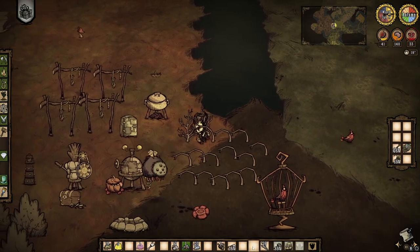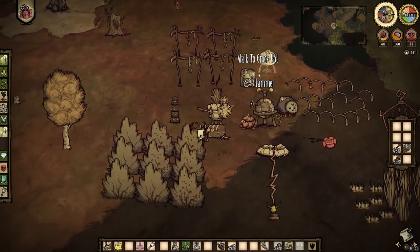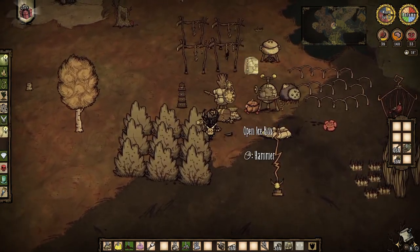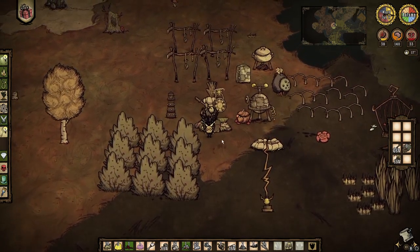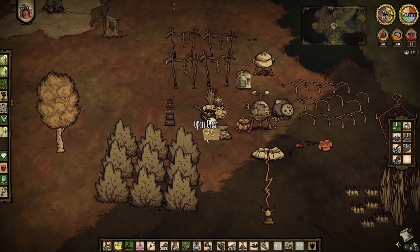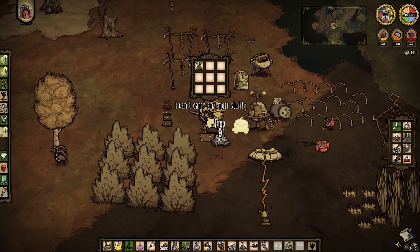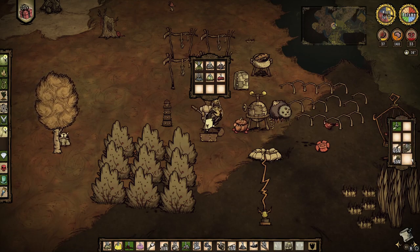We're not double stacking yet - pretty close though. Kind of waiting for the crock pot to be done. Oh, that was dumb - I hit the chest once and knocked everything out of it. I didn't realize that was a thing. Store that there, store all of our nonsense in here.